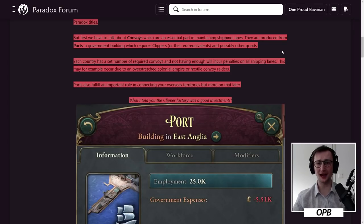This seems counterintuitive — if ships are sunk near South Africa, why would shipping lanes to Canada take damage? The idea is that this mass symbolizes the entire aggregate of your shipping industry within your empire, and that industry would redistribute if a certain area was undervalued. I can't say 'getting food to my country is more important than luxury furniture' — it's a bit odd. But it makes sense once we get to the main complaints in this dev diary. Each country has a set number of required convoys; not having enough incurs penalties, perhaps due to an overstretched colonial empire or hostile convoy raiders.